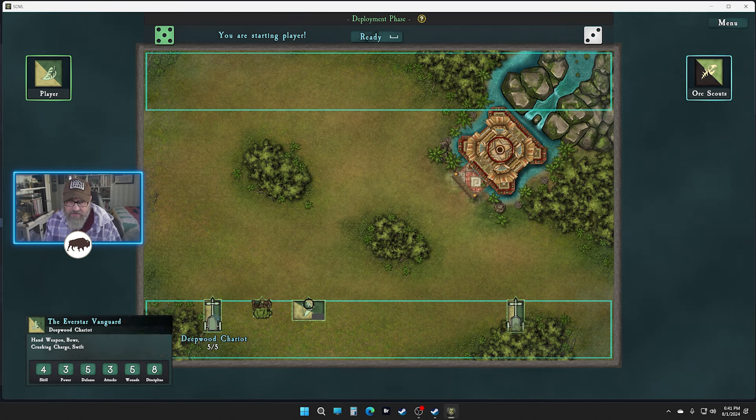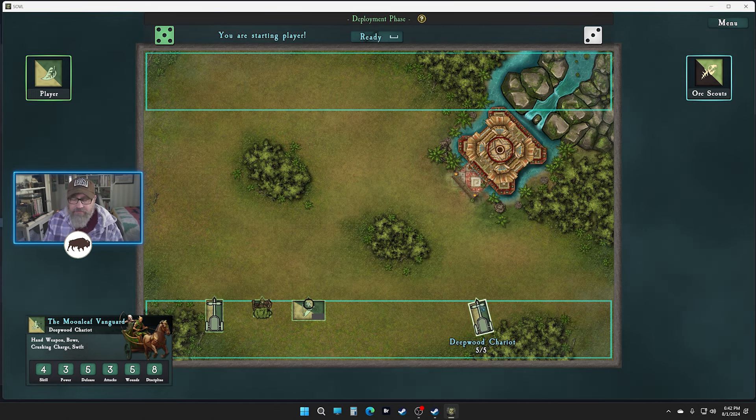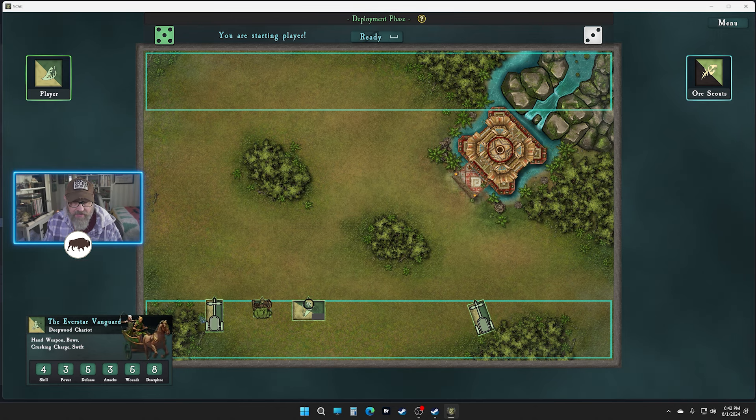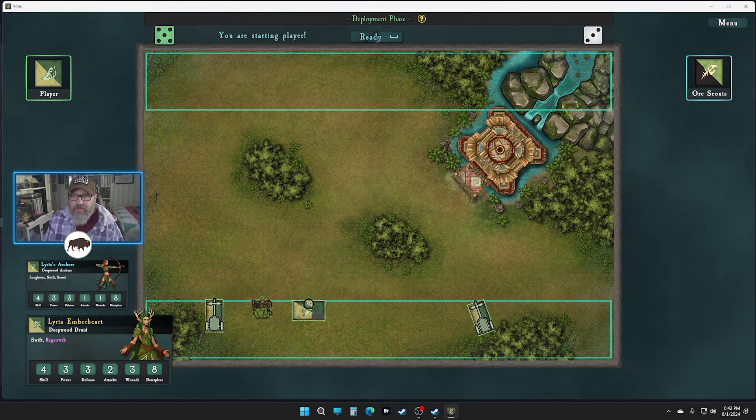I'll run these over here to give us a little bit more room. For those asking, you just hold down shift and you can rotate. We've got long bows — swift and scouts, they ignore difficult terrain. Weapons: bows, crushing charge, and swift. I think we'll start with that.